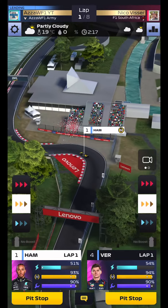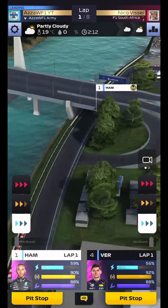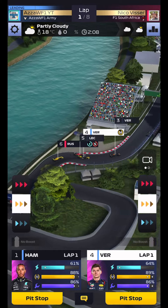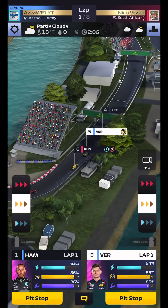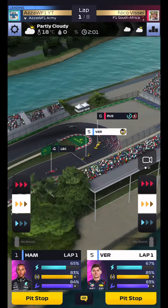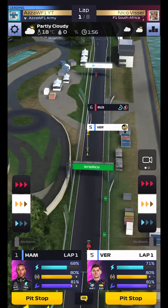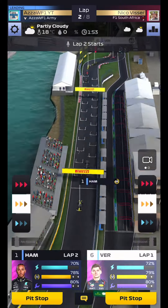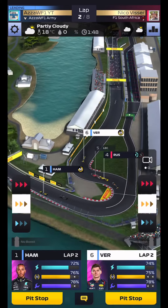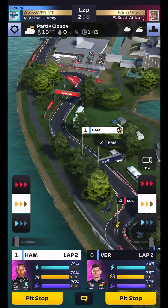What you want to do in this early stage is save as much ERS power unit as you can, and I'll show you why in a second. Even though we're losing position it's not the end of the world — these bots are going to start putting the foot down and using all their ERS. Here we go, look at that: Russell uses all his battery and so will the other one. You can see the other one boosting as well. Russell and Perez are all going to use all their battery up here.